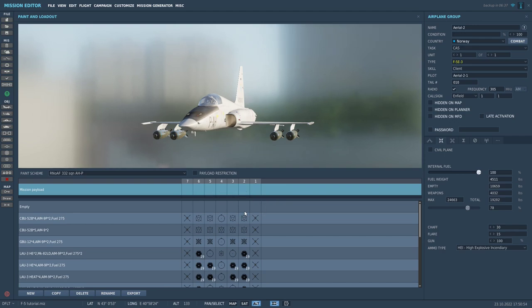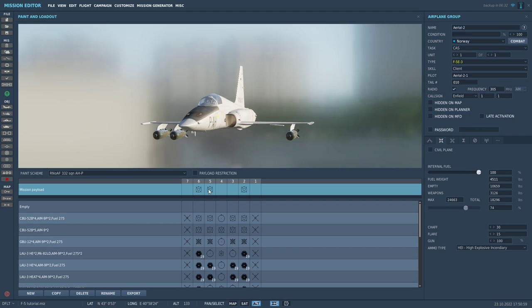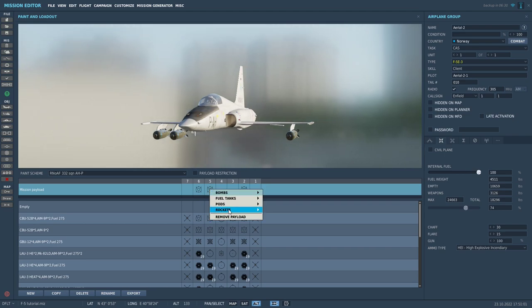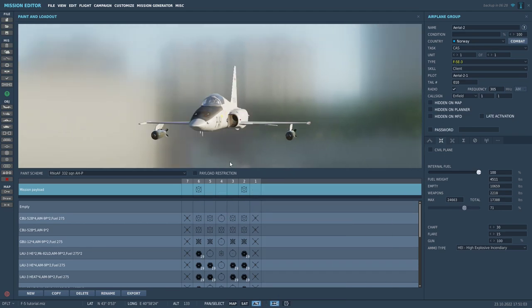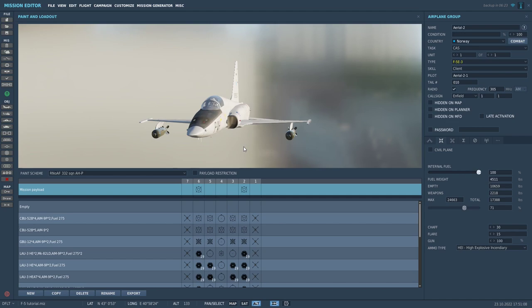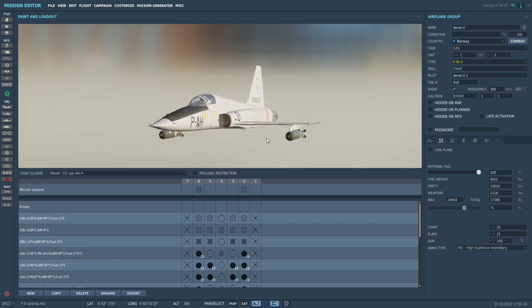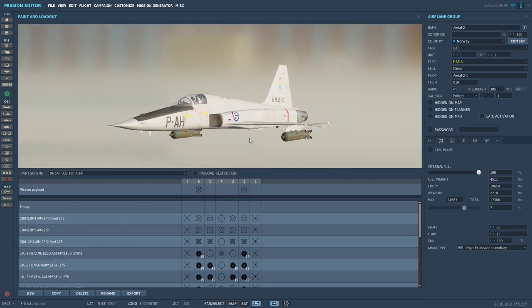So let's remove some of the bombs. Now we have bombs on our two outer pylons to create a bit of spread when we are dropping them. Let's jump into the cockpit and take a look at how to deploy them in practice.